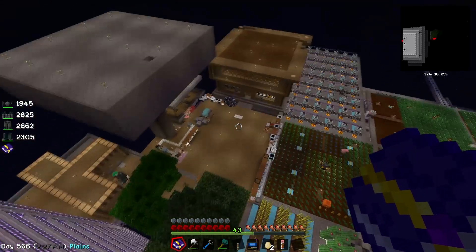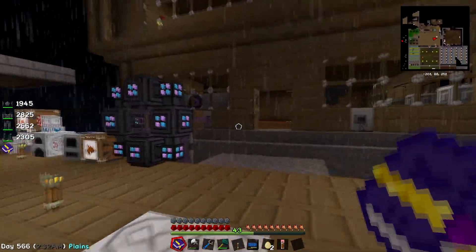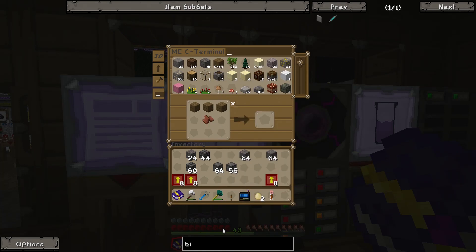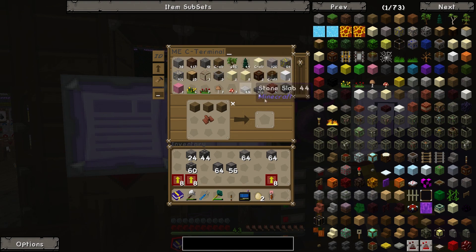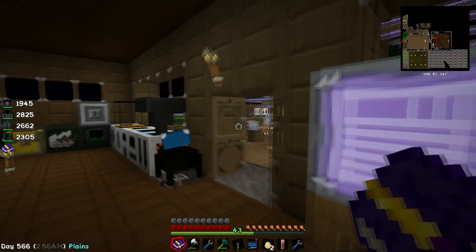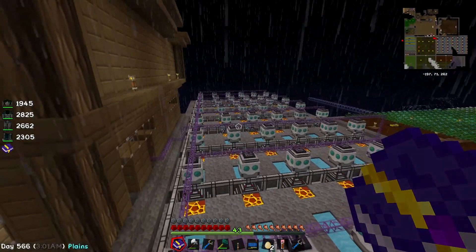This last one is a bit of an odd one, because we almost have enough cobblestone to completely fill a deep storage unit to max capacity. If we look in here, we have 1.87 billion cobblestone, which is a heck of a lot. A deep storage unit can hold 2 billion. The only problem is that all of our cobblestone is being distributed among about 30-ish deep storage units, which is not what we want.